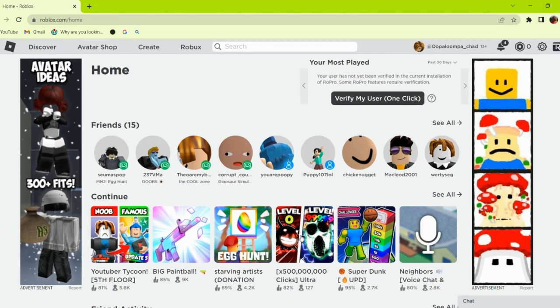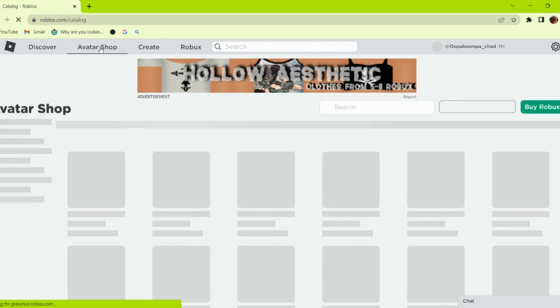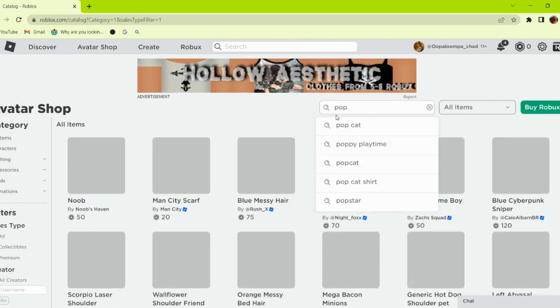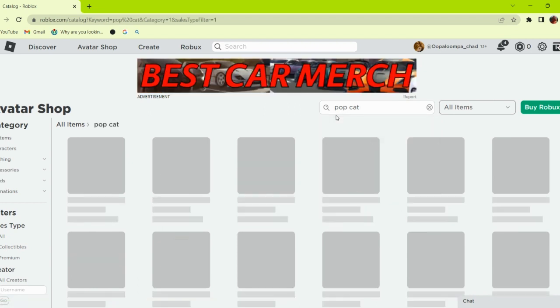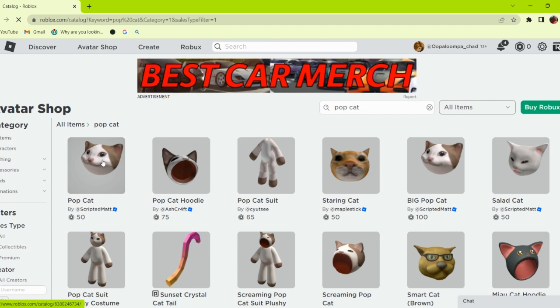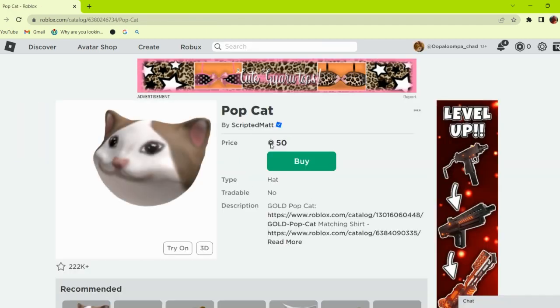How to get a PopCat avatar in Roblox for a cheap price. Go to the avatar shop and search PopCat. This one is for 50 Robux — very good price.